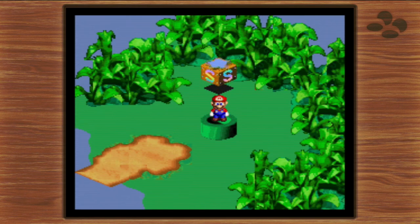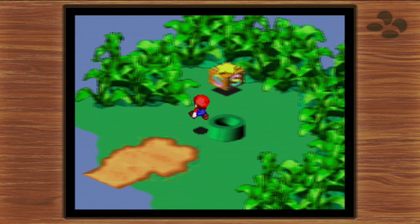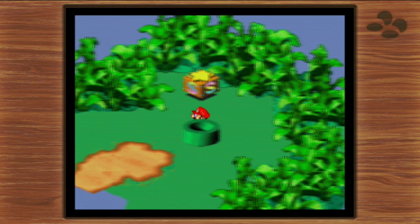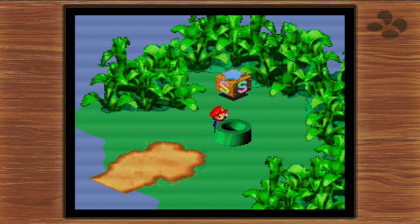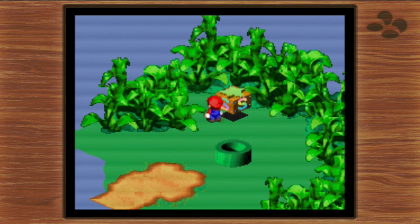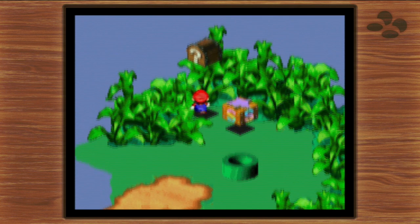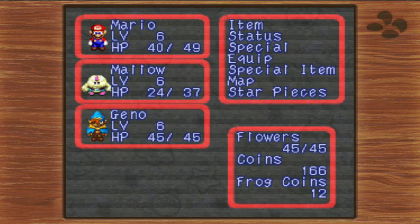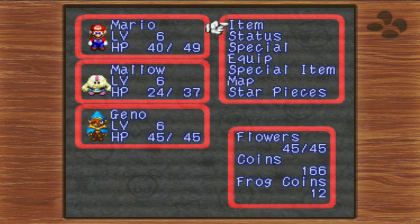Now, in Yoster Isle — well, this is Yoster Isle. This is a completely optional area; you don't have to come here at all, and there is another bonus minigame. There is a hidden chest behind the save block, getting another frog coin. Getting a pretty good supply of those at this point — twelve coins altogether. Now let's head into Yoster Isle.